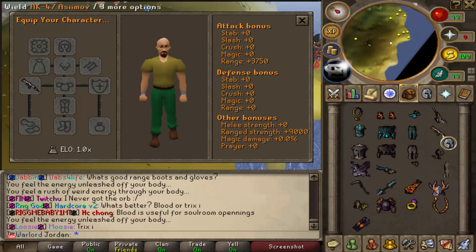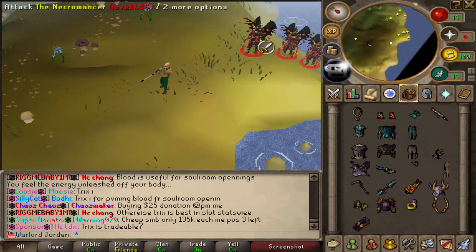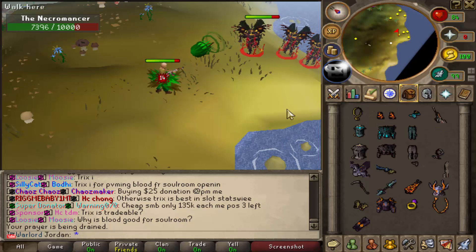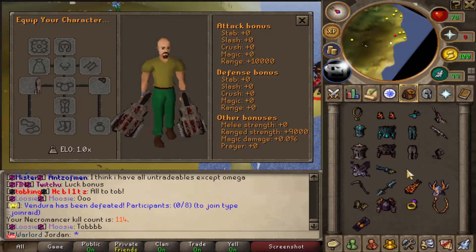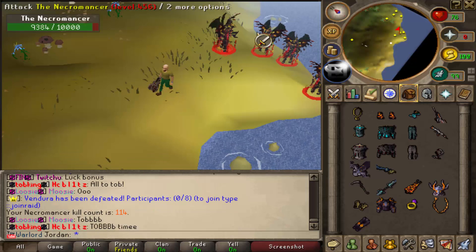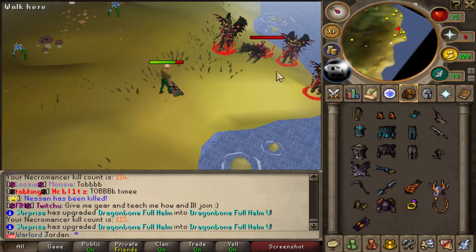If we take all of this off, we're going to take a look at the weapons individually. The Asimov gives 9,000 ranged strength, and the Orb gives 1,600 ranged strength, but this is not as consistent and doesn't shoot as fast. If you take a look, this shoots one at a time whereas this shoots a bunch at a time, so there's obviously a difference in damage. Then if we take a look at the BFG - this just kills everything. It has 9,000 ranged strength along with 10,000 attack bonus, and this is absolutely OP. We just destroyed a Necromancer in 2 seconds without any gear on besides the weapons.